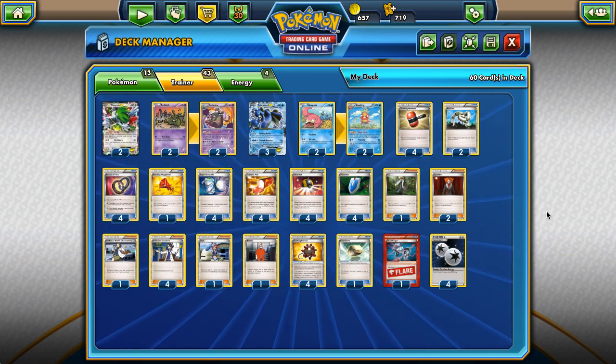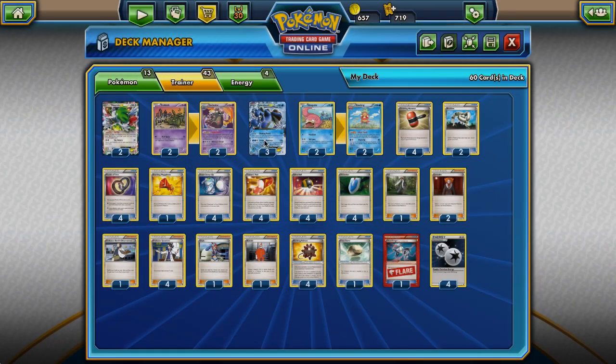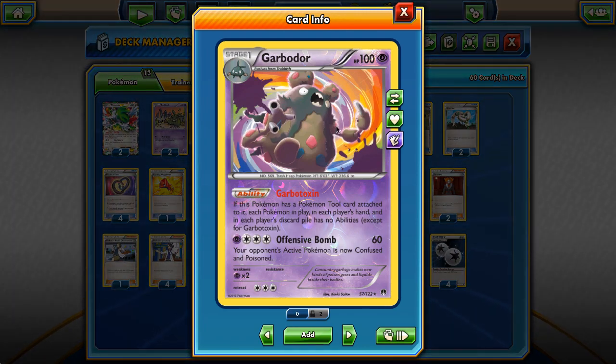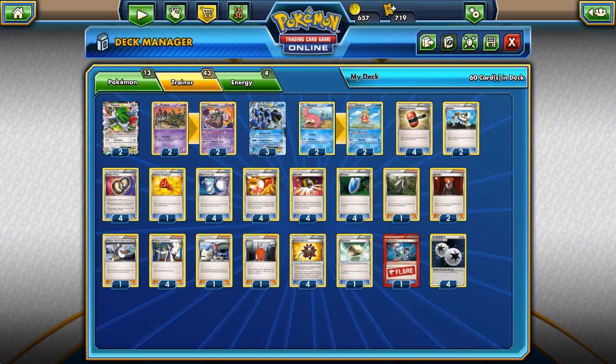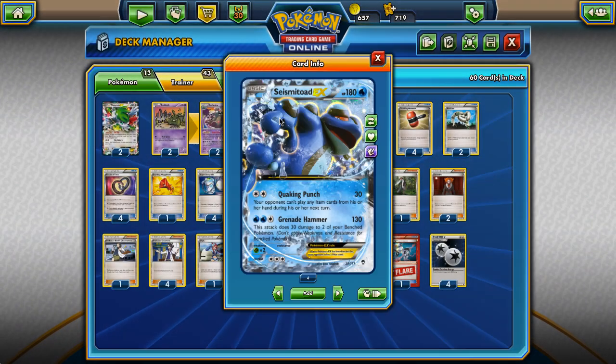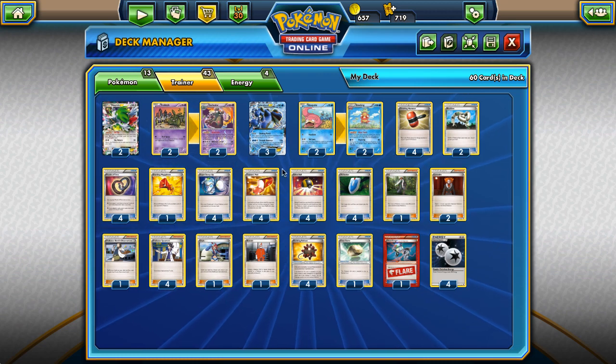Hey guys, welcome to Pokedex, the channel where I build decks for the Pokemon Trading Card Game. Today we're going to be playing Seismitoad-EX again. As soon as Breakpoint was released, everyone was talking about Garbodor being back in the format with Garbotoxin, pairing it up with Seismitoad-EX, and also about Slowking and pairing Royal Flush with other ways to remove energy - but no one thought about playing both Garbodor and Slowking in the same deck.